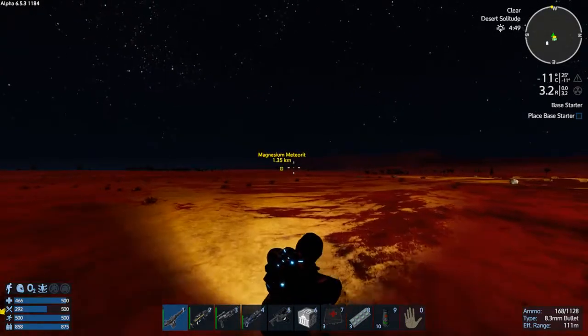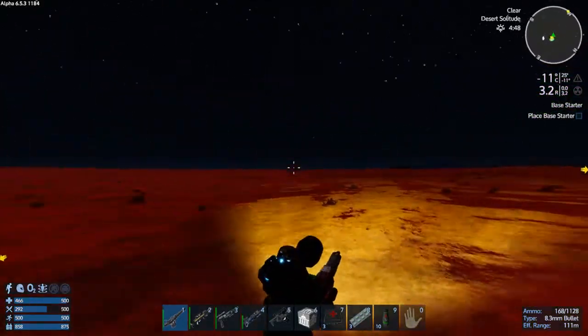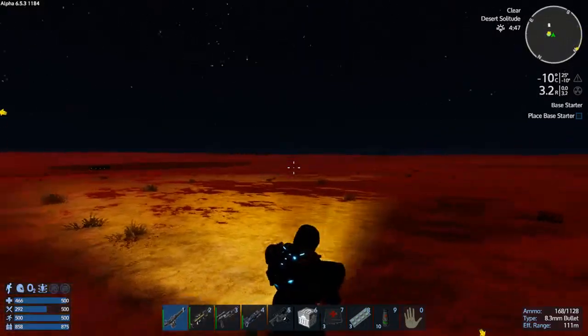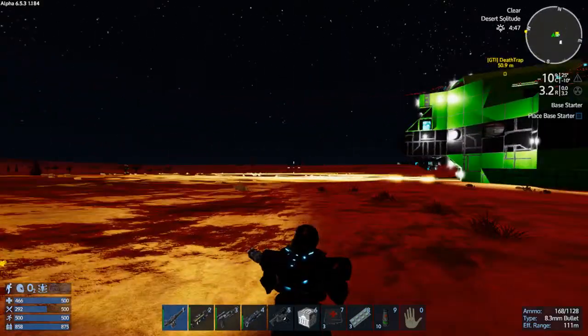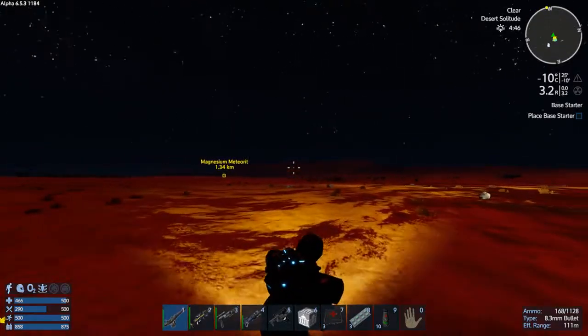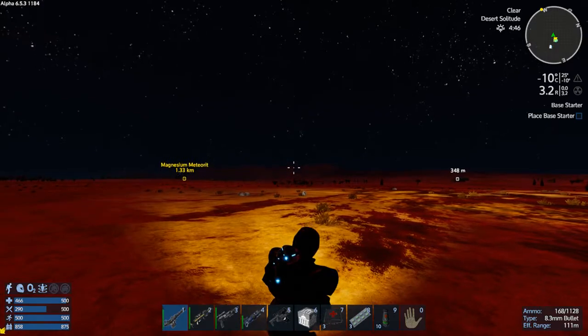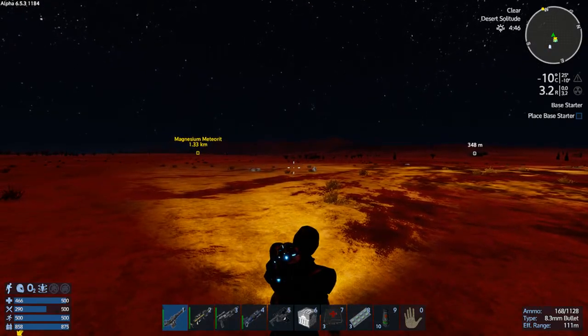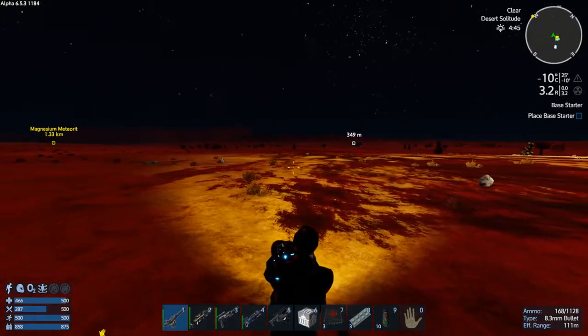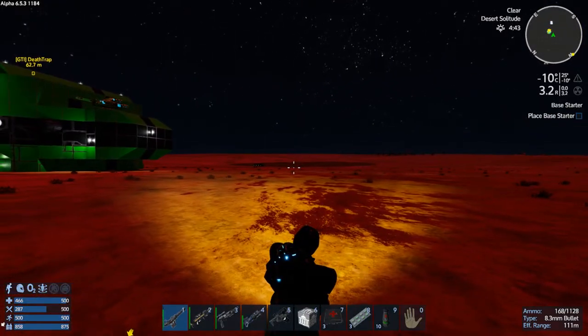It was fairly bright out — not bad for nighttime. This is good visibility on this planet. I'm really liking planet Dirt. I might have to make something more substantial, maybe up in the mountains with a view. But we're going to put a mining base out here right now, near this water.